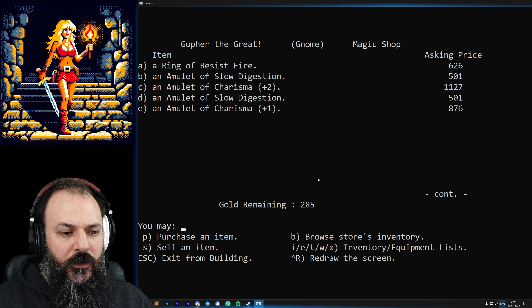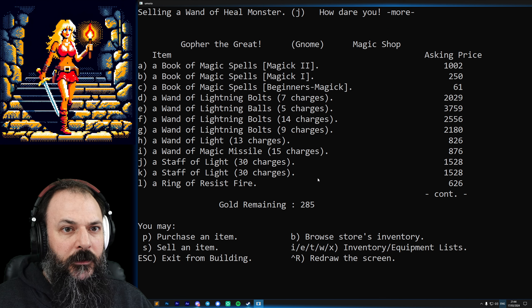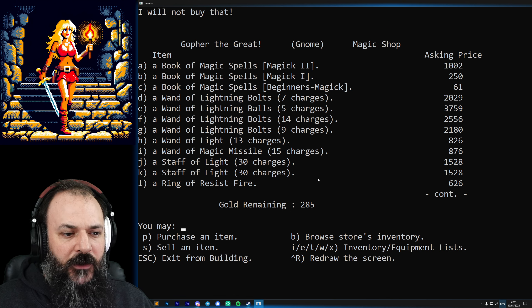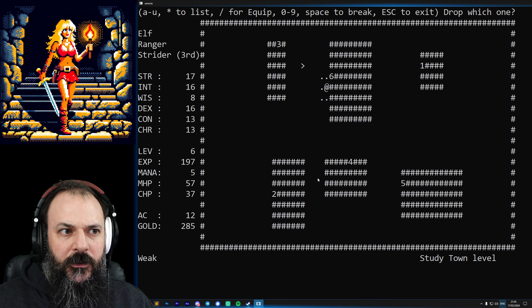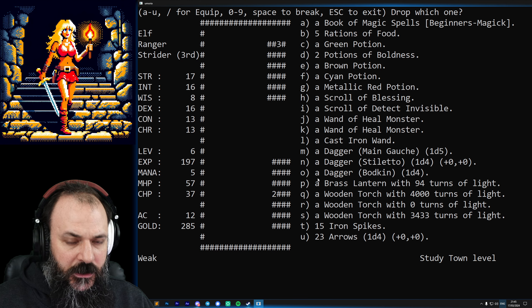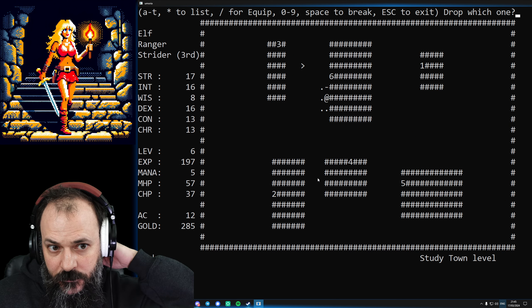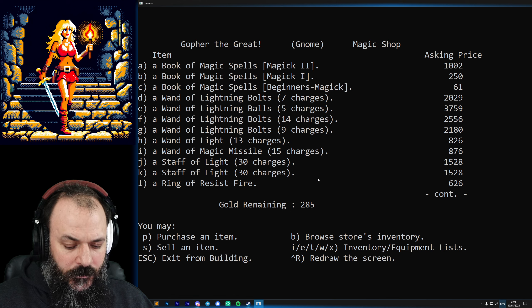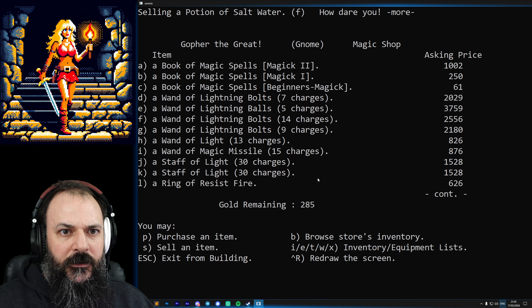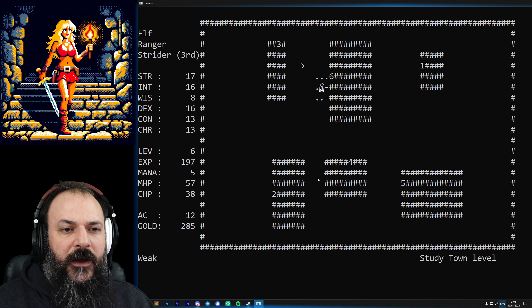He's not going to resell it because no one's going to want to buy a wand of heal monster. Let's just drop the useless stuff - that's J. No room to drop anything. I don't think we'll be able to sell the potion of salt water either - he won't buy that. So we didn't make much money, but at least we identified that wand as something we really do not want to be using.